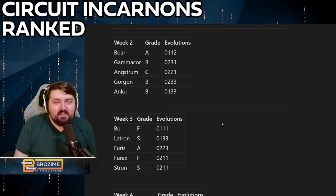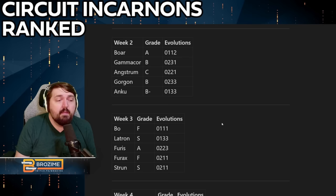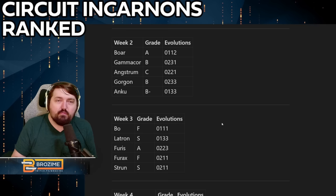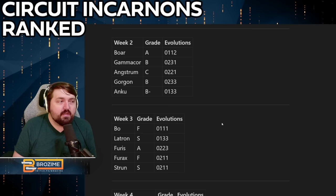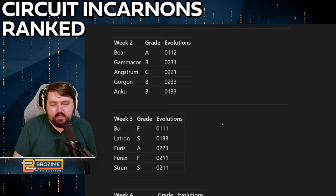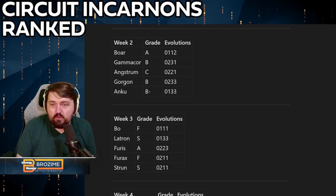On the complete other end, we have another S rank this week: the Strun. This weapon is absolutely insanely powerful. The main fire is strong enough to handle most situations, but once you switch into the incarnon form you become an airstrike waiting to happen — you jump into the air and rain down death upon everything that needs it, evaporating enemies. This week is really strong overall just because the Latron and Strun are carrying things so much.